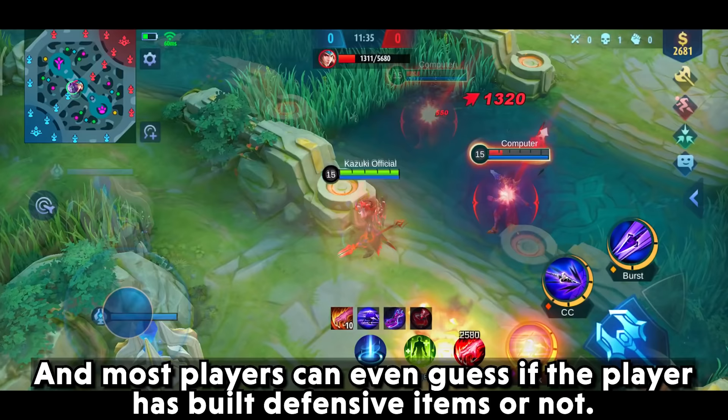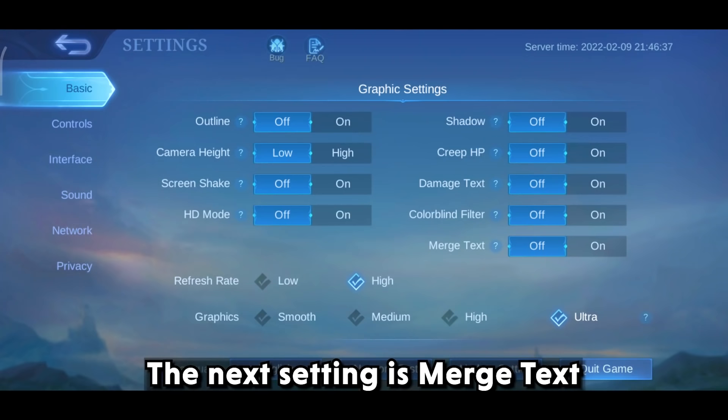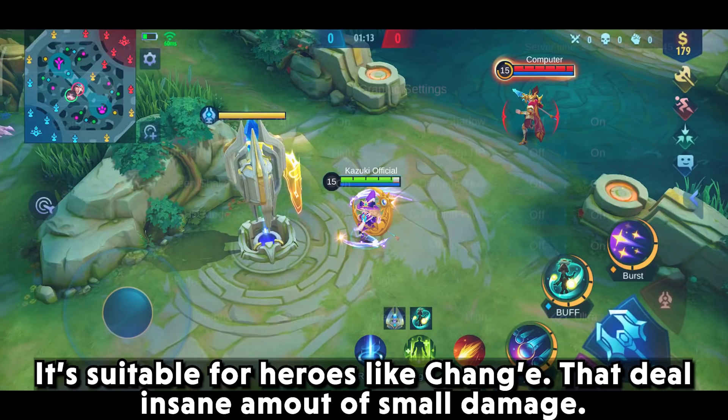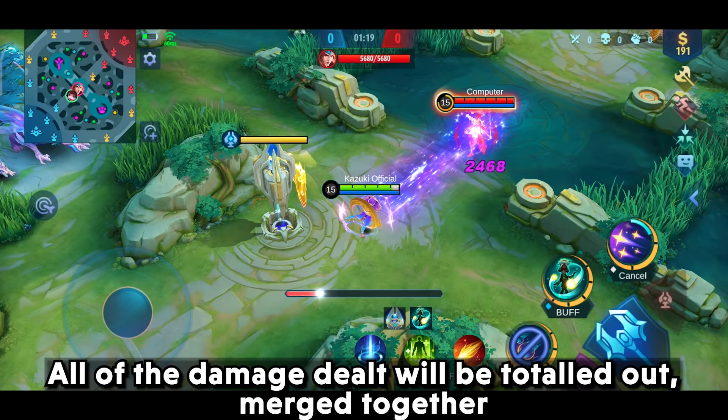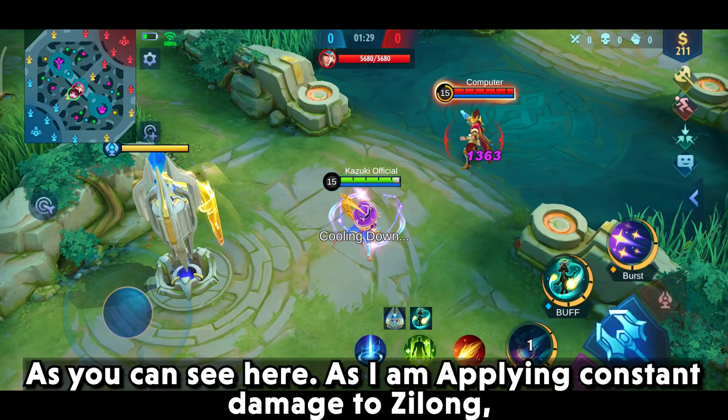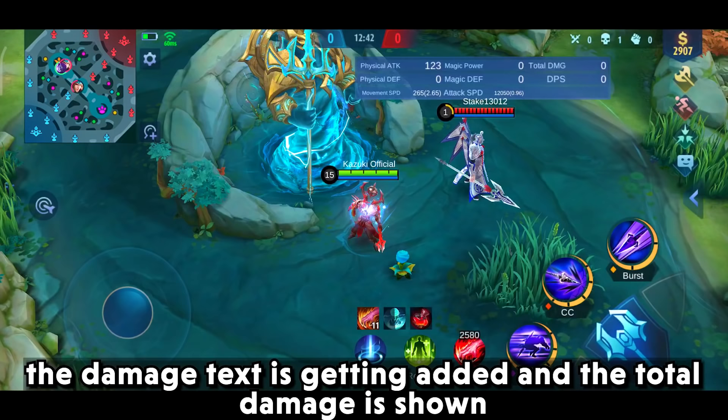For example, I can see Moskov is dealing lots of crit damage, and most players can even guess if the opponent has built defensive items just by watching the damage text. The next setting is Merged Text. It's suitable for heroes like Chang'e that deal an insane amount of small hits — all of the damage dealt will be totaled and merged together, shown as the total damage dealt by the hero.